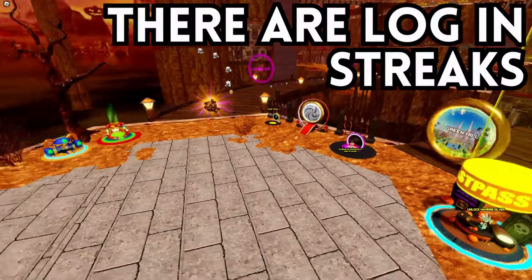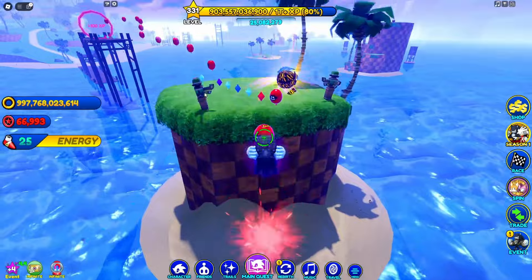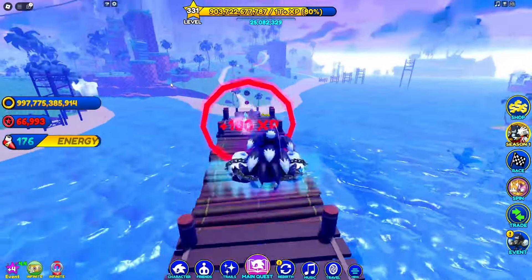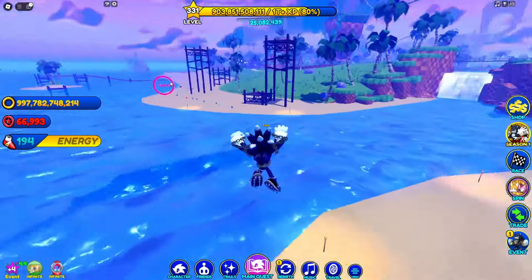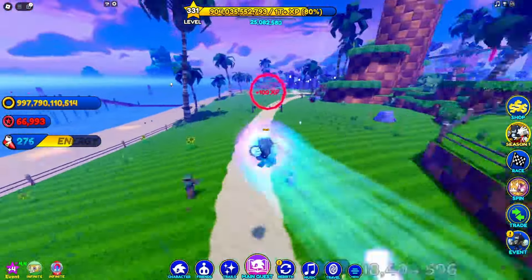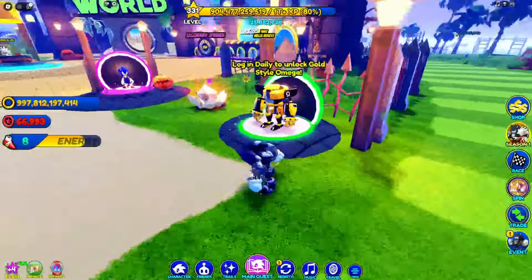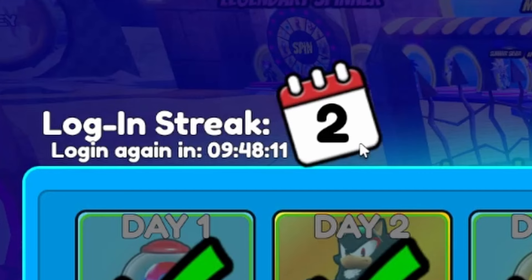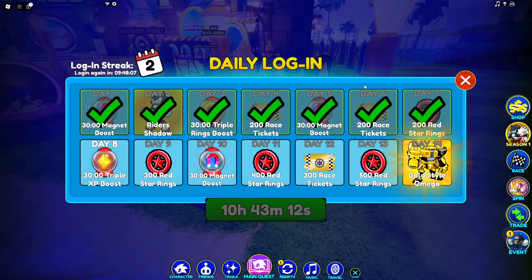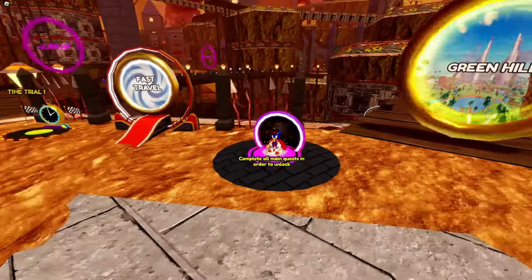Myth number one: there are logging streaks. If you don't know how logging streaks work, every single thing you log in adds a little bit of a streak. So if you're lucky for two days straight, you'll have a two-day streak. Let's go see if they added this - I heard about it as a quality of life update. Going into the Omega section, yeah, there is a logging streak, and it updates every nine hours. This myth is confirmed.